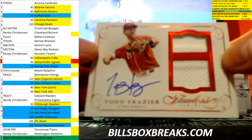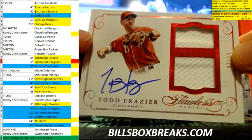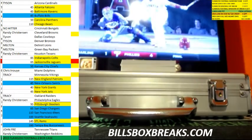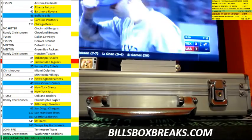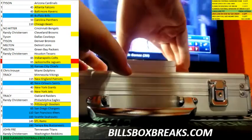Alright, first card — sick one. Todd Frazier, out of 20. Two of color. Nice patch out of there. Got football and a PYT.